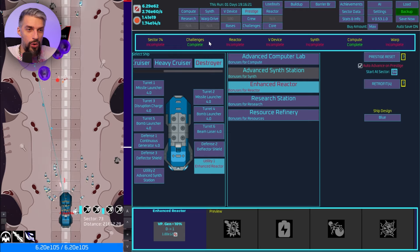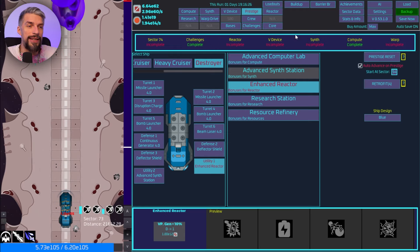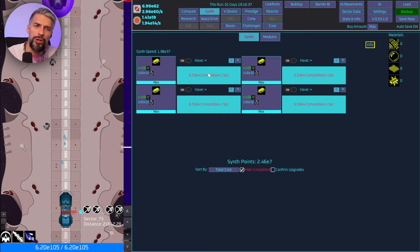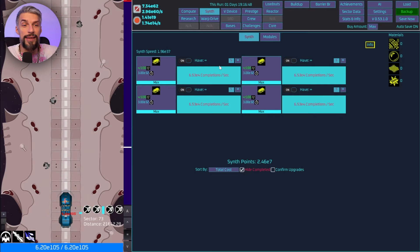We completed the compute task and now we're working on synth. Before adjustments five minutes ago it took about 20 minutes to make one Ultima Alloy with everything maxed but without the crew. In reality without crew it would take two years to make one — impossible.